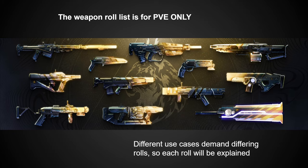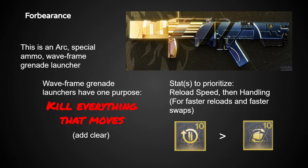Timestamps for each weapon will be below. That's all I have to start, so let's get into the first weapon. The first weapon we're going to talk about is Forbearance, a waveframe grenade launcher that originally came from the Vow of the Disciple raid.